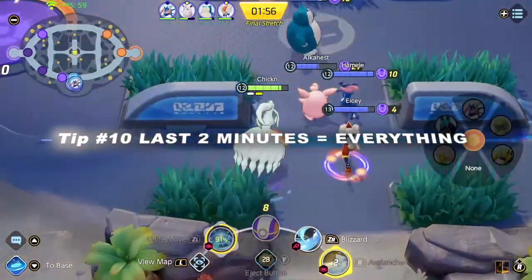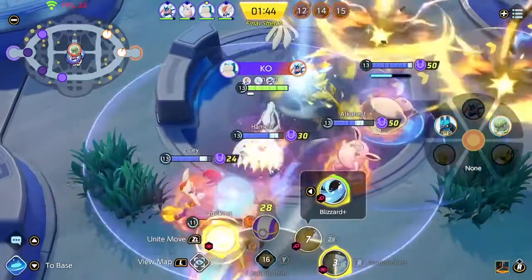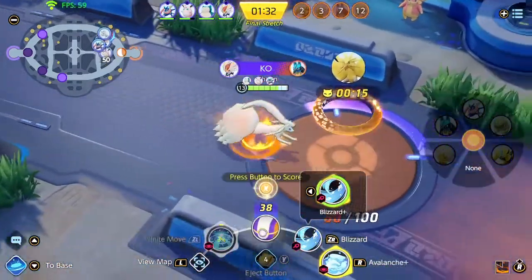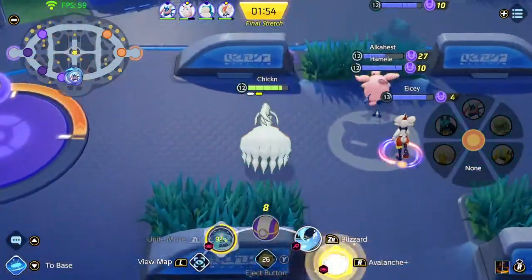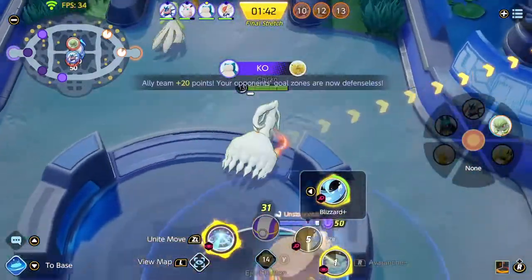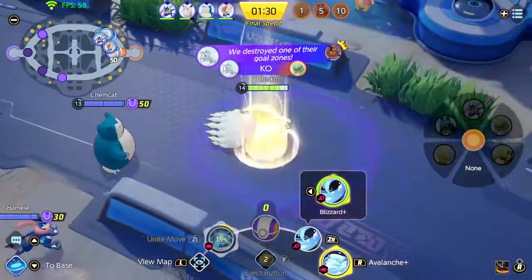Tip number ten: the last two minutes of standard or ranked play means everything. In Quick Battle it's one minute. All points are doubled once you score, and Zapdos spawns. You need to be watching out for Zapdos. If the opponents are attacking Zapdos, now's your chance to push with your team — emote or let them know to gather. If no one's attacking Zapdos, watch your goal — certain players will sneak in and score. Even if you're winning with all four goals remaining, opponents might sneak in 50 or 25 points they were saving for the last few minutes.